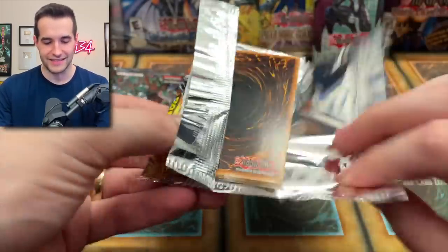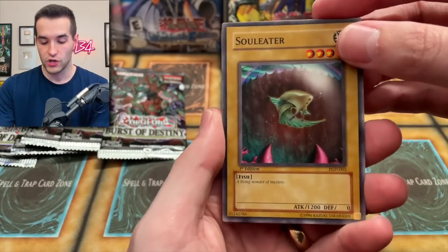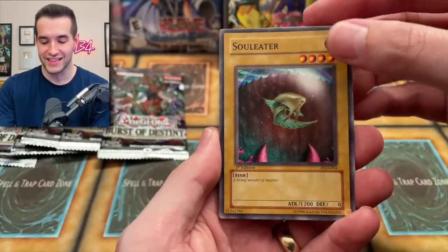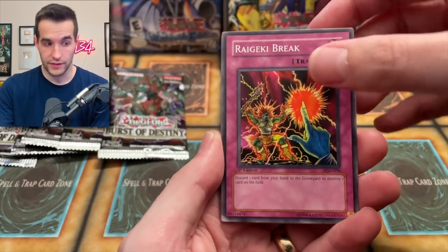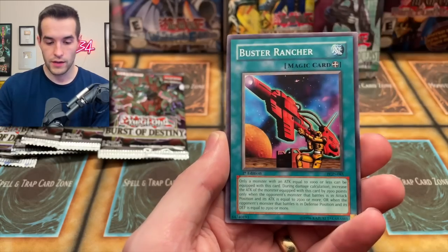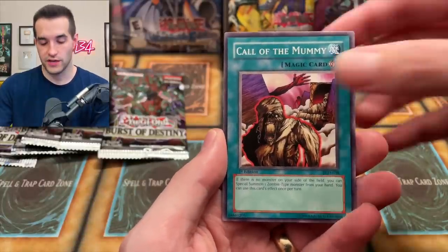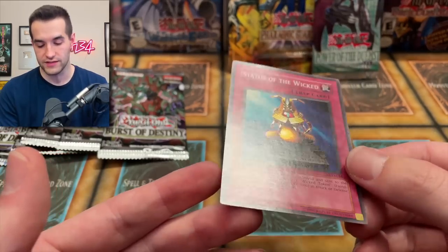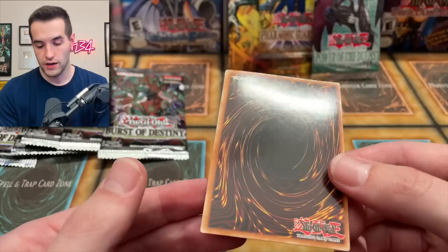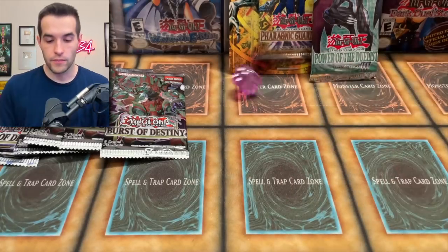Last card — Statue of the Wicked! It is indeed a foil, though it looks a little bent up from the pack. It's definitely cool being a super rare — that counts as a foil, so we re-roll! We're going to be opening more old packs. We rolled another five — Power of the Duelist coming up again. Let's see if we can get something amazing. We could pull an ultimate rare, chimera tech, dark neos — I believe we can do this!